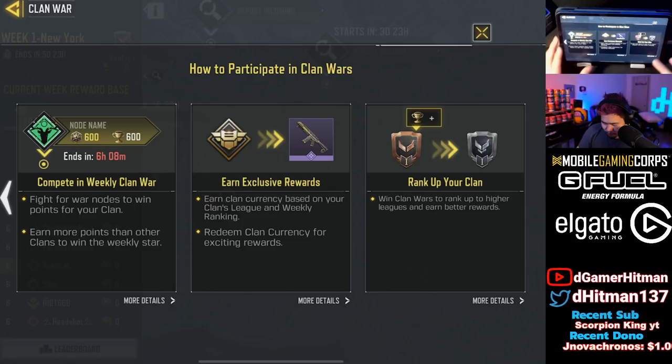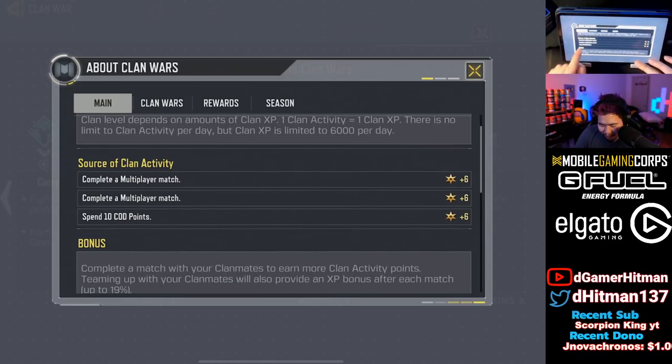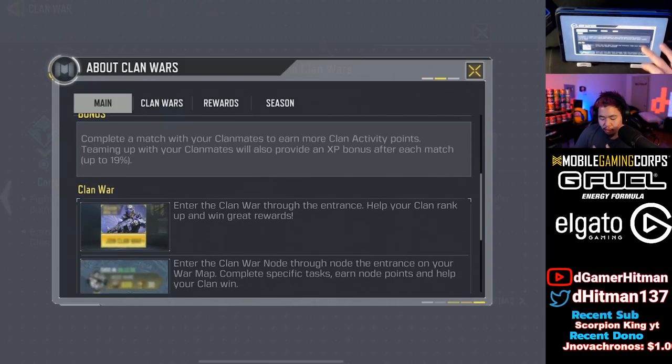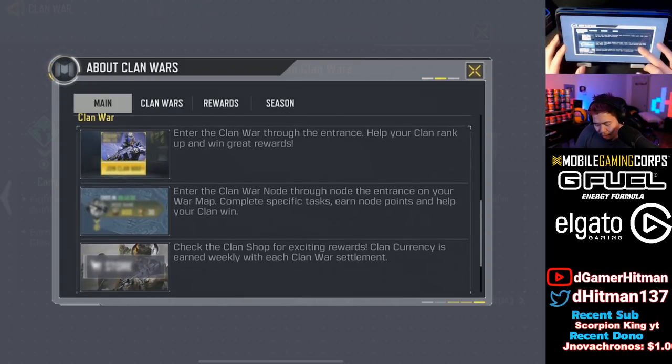Pretty basic. If we hit 'more detail,' clan levels increase based on activity and you can go up to 6,000 per day. It's basically like the regular clan activities you could do before — complete multiplayer matches, BR matches, spend COD points. I think there's a typo; it says 'complete a multiplayer match' twice, but I believe one of them is going to be BR bonuses. Complete matches with your clan to earn more clan activity points. So if you play with friends that are in your clan, you have more chances.